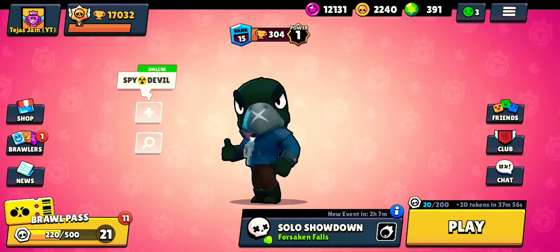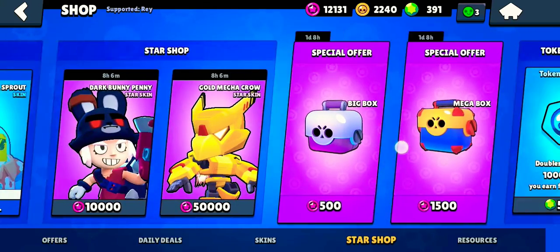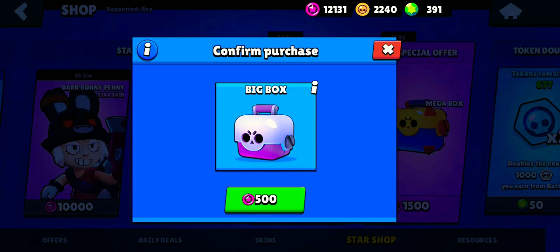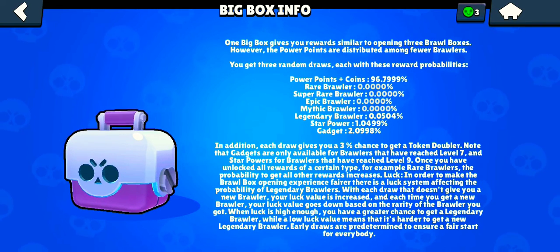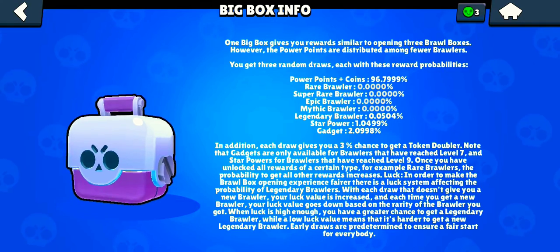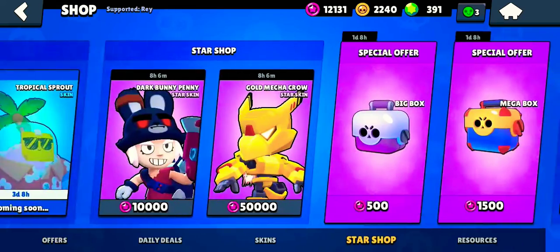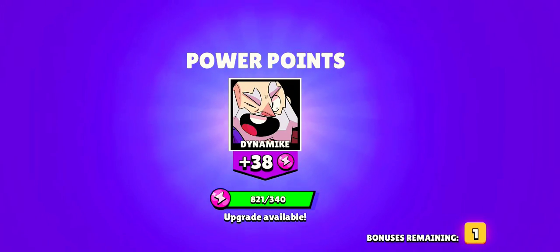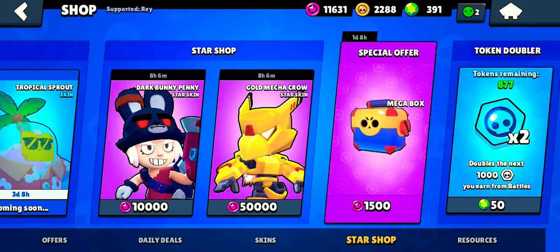Let's go to the shop and open the star shop. We can collect a big box with our star points. Let's check the probability first — the chance for a legendary brawler is 0.050%, which is very, very less. Still we're hoping to get something good. Opening the big box gives us token doublers, which is good.